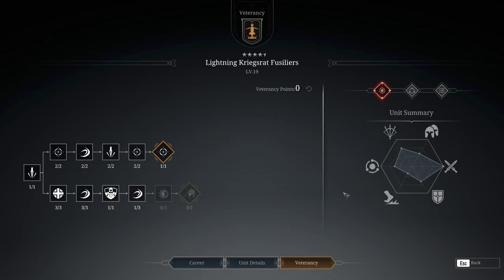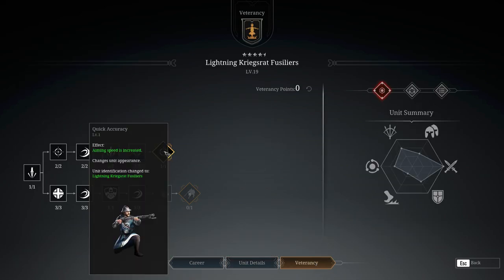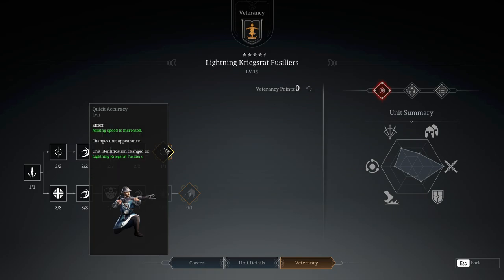The veterancy I'm running is the top veterancy line — in my opinion, this is the only way to use this unit. There are three actions in a musket shot: aim, shoot, and reload. All of those have their own speed statistic. Some units are very slow to aim — for example, Imperial Arquebusiers are a very slow unit to aim. But these guys don't have that problem; they will snap fire very, very quickly.